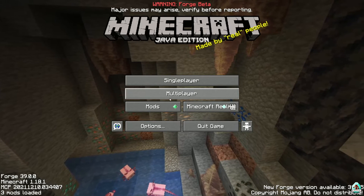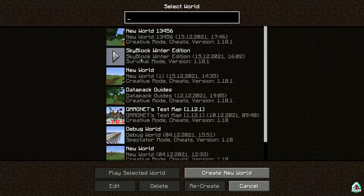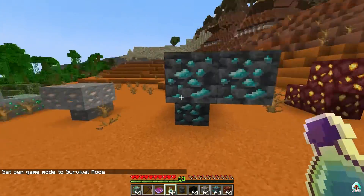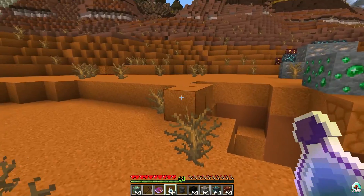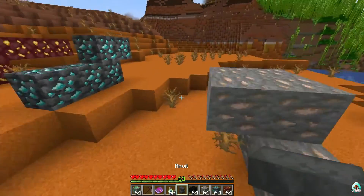If you installed properly, go to Mods and press Mods — you will find Vein Mining listed there. Different Vein Miner mods work in very different ways. Usually it is a keybind, sometimes it is two keybinds, sometimes it works without any keybinds — and in this case, it works with an enchantment.